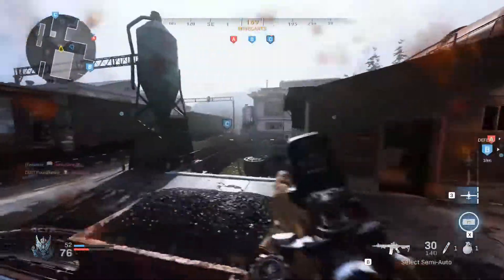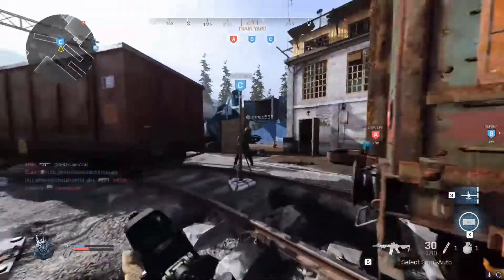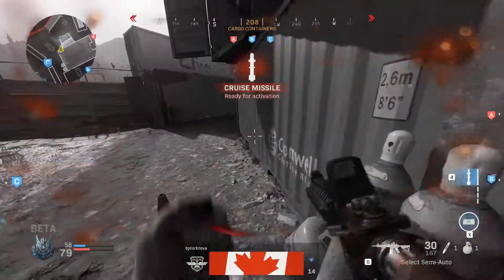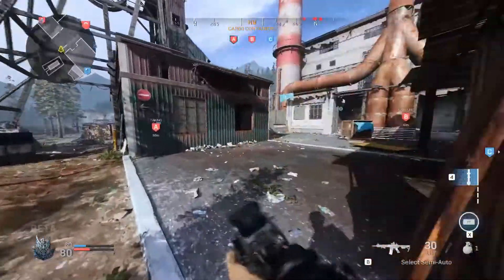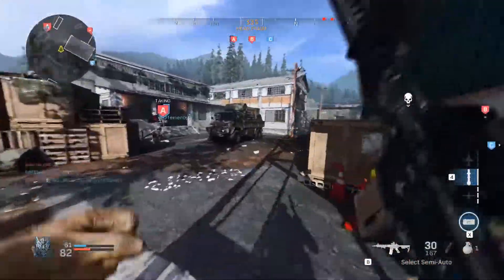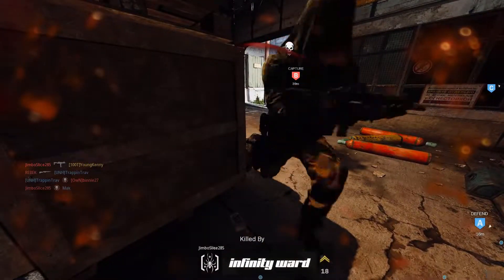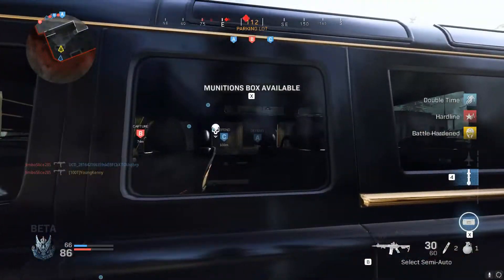For the 64-player or 32v32 mode, there was only one map called Karst River or something like that. It's pretty alright — very chaotic with a little bit of everything for everyone. You could have sniper spots or up-close action. Overall a good map. They just need to patch the glitch where you get under the map for easy kills, and fix how vehicles work in the game.